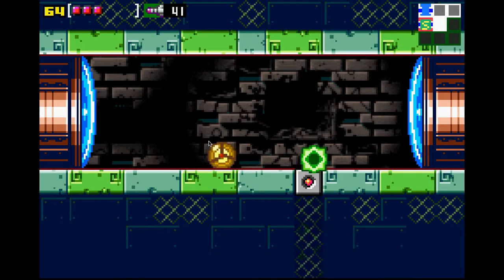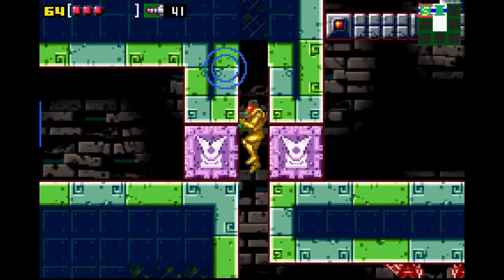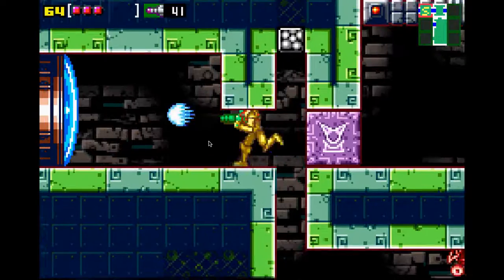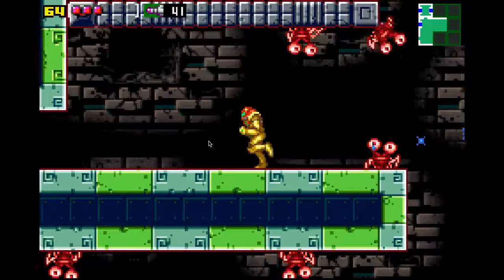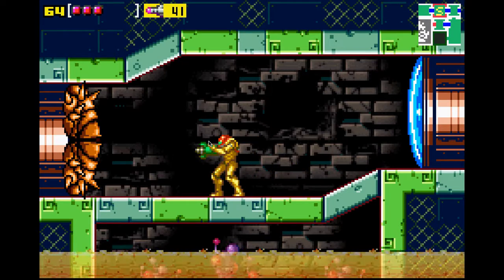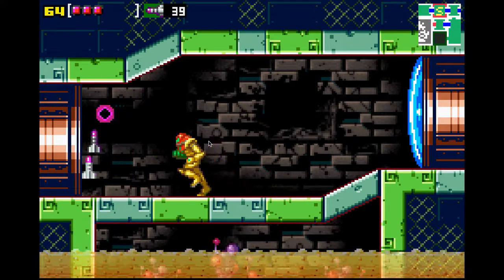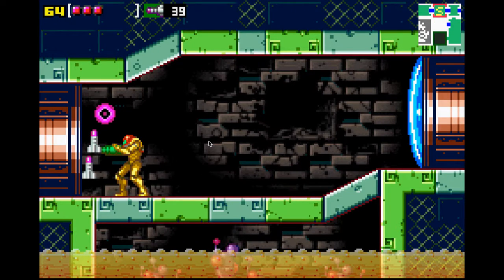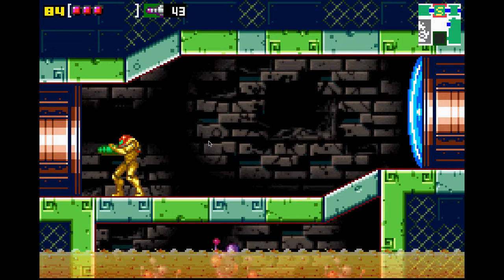Now we'll go in here. This door we can't do much with yet. Go down here and shoot this block. Anything over here? No. So in this room, have your missiles ready because there's an eye door. These eye doors signify there's a boss door. So we have four or three missiles going into Kraid. Let's go.